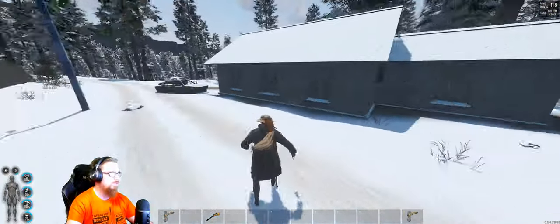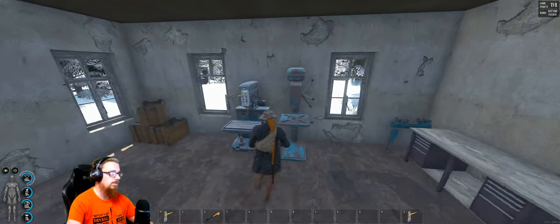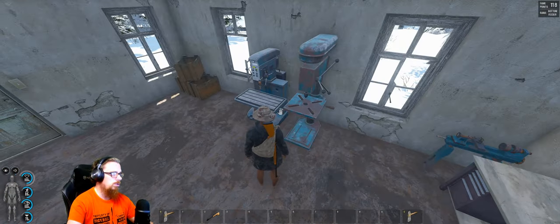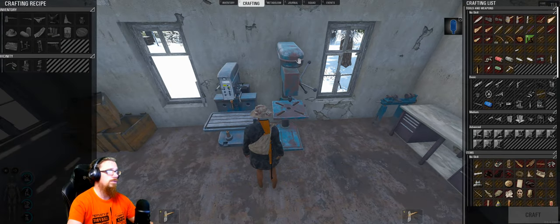This is pretty much it for this bunker — very easy to navigate. If you've been to the C4 bunker, you won't be lost. If you haven't, once you get to the C4 bunker you will know the layout of this one too.